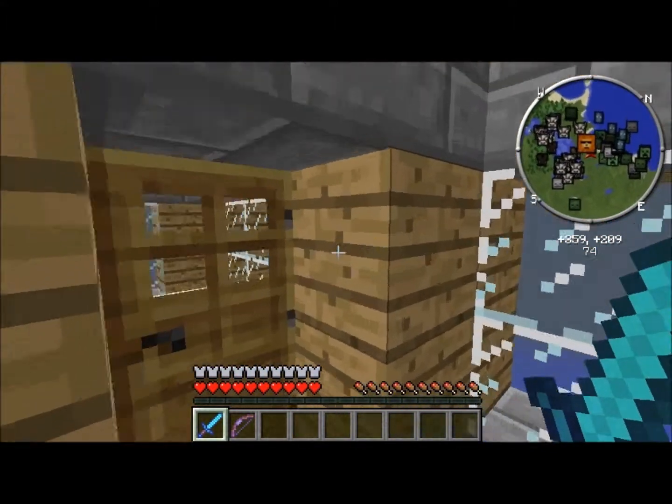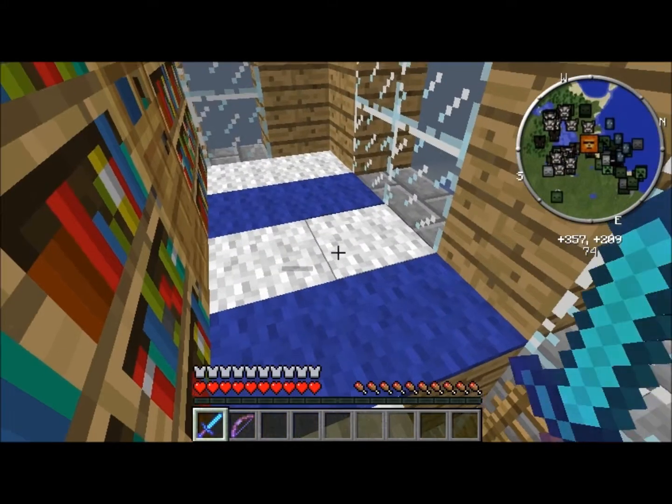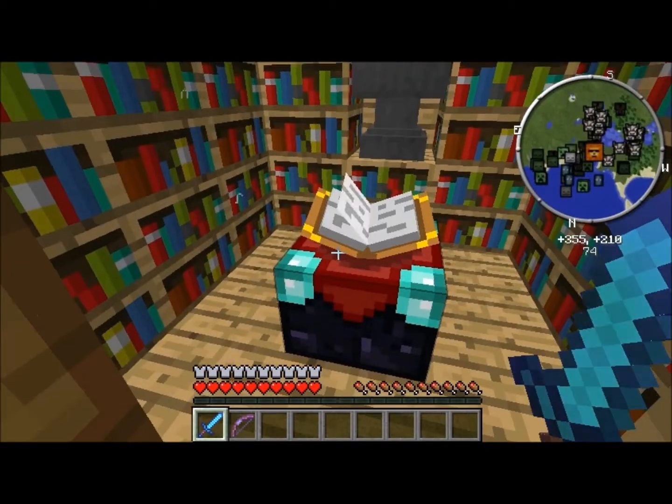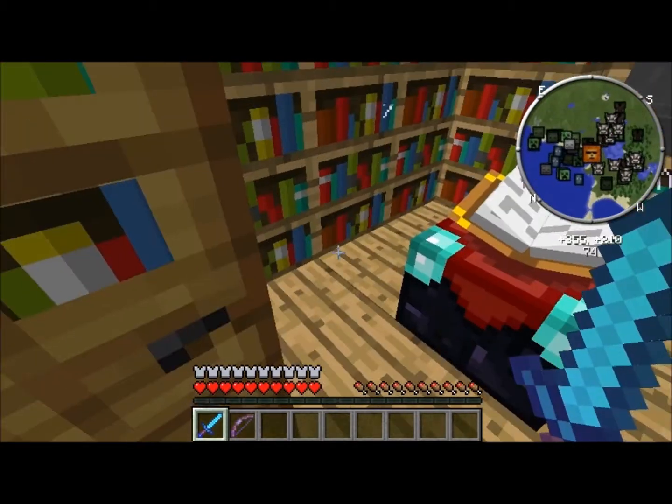I am now equipped with my sword Wolfsbane. Let's go. So this is my house — that was my bedroom. Here's my enchanting room. There's stuff I can do in there.